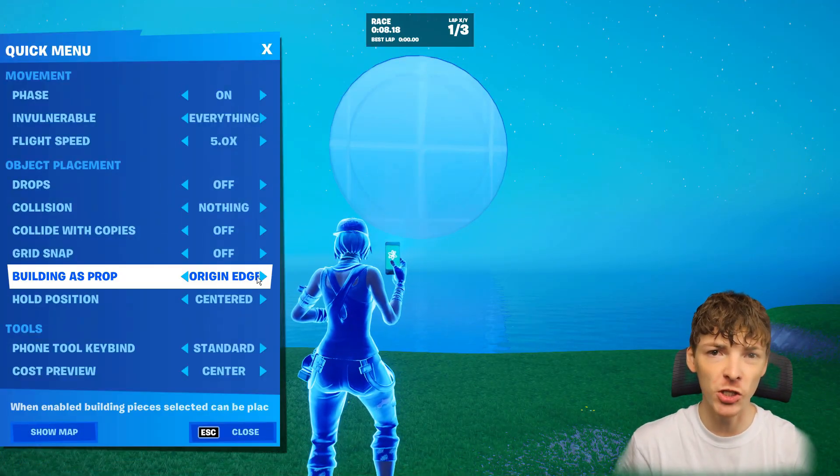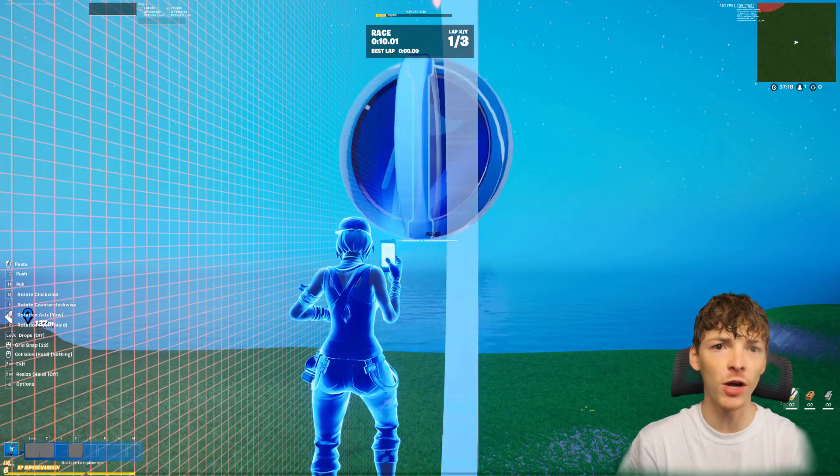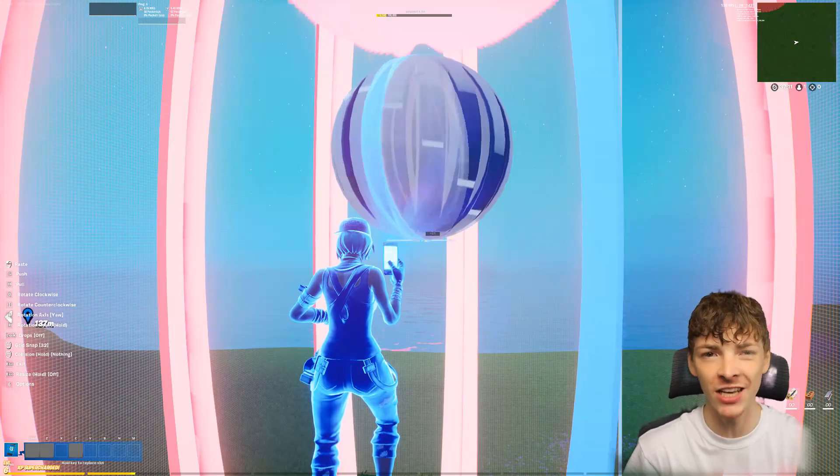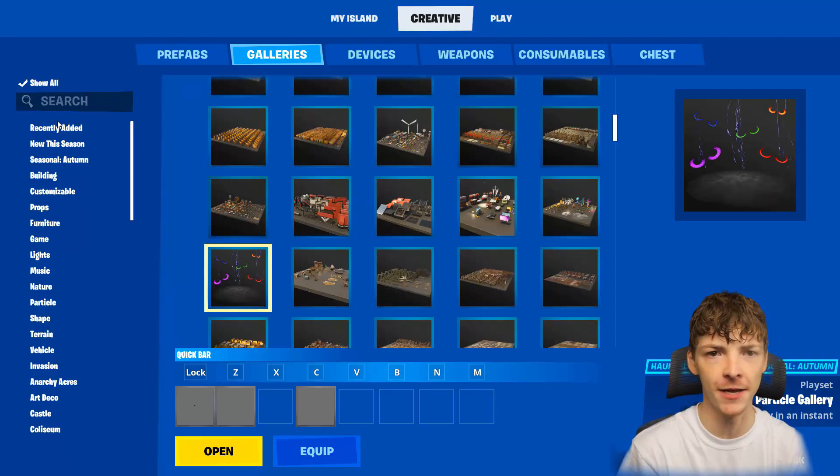Once we have it maxed size, step 2: we are going to take that checkpoint and we want to have grid snap on. We are going to rotate it 8 times using the yaw axis and place one down each time we rotate it.